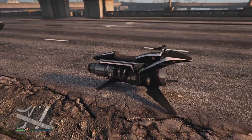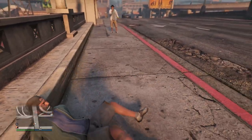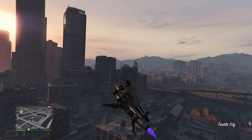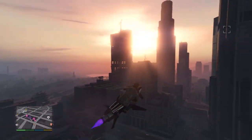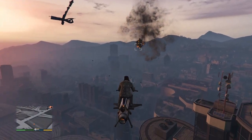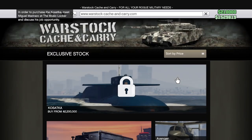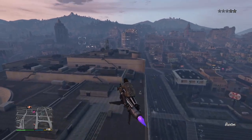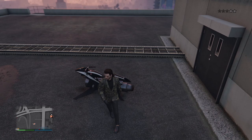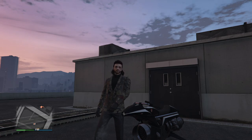And of course, since I use it every single day, we have the Oppressor Mark 2. It has been a staple of GTA Online — good and bad. It is one of the best vehicles for doing missions and getting across the map, but also one of the worst because griefers have completely abused it. If you want to buy the Oppressor Mark 2, it's going to cost you around $8 million, and you also have to buy a Mobile Operations Center first. After all of that plus upgrades and customizations, you're looking at over $10 million for this vehicle. But yes, it is worth it — you can do missions at light speed and use it as a great defensive tool to get away from griefers.